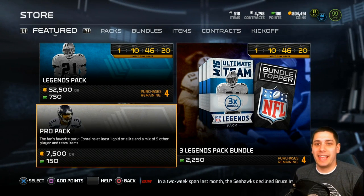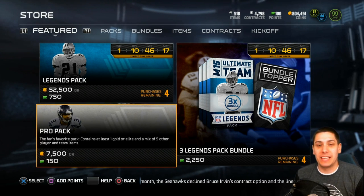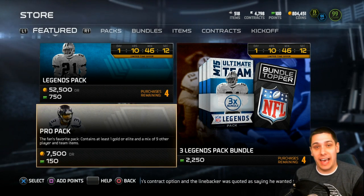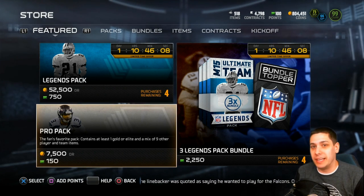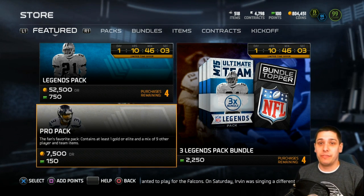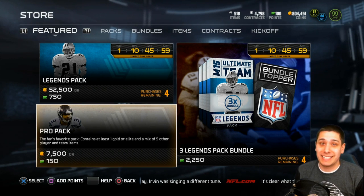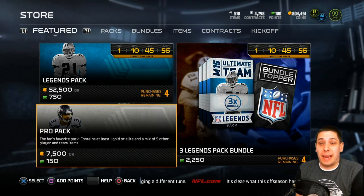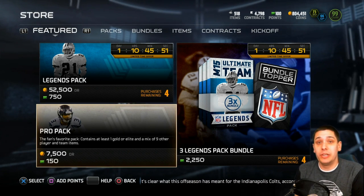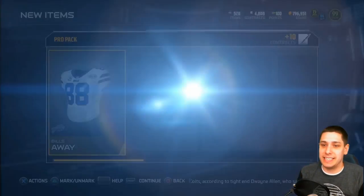Hey, what is going on guys? Clickwood here back again bringing you guys another Madden 15 Ultimate Team video. We're doing a pack opening video today. I'm actually watching Tok's stream right now trying to get some luck. I haven't had great luck doing pack openings this whole year, but the past couple of days I've at least been able to pull some decent stuff. We're gonna try and see if we can continue that trend. Not expecting anything great, but Barry Sanders and Julius Pepper are still in the game right now — you can still pull those boss legend items. Let's get started guys.